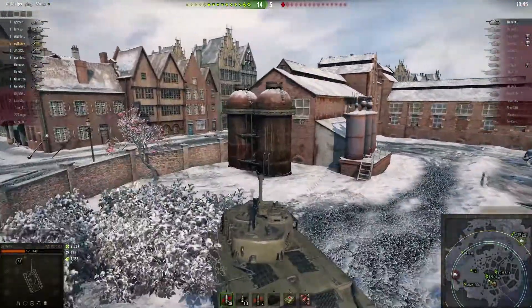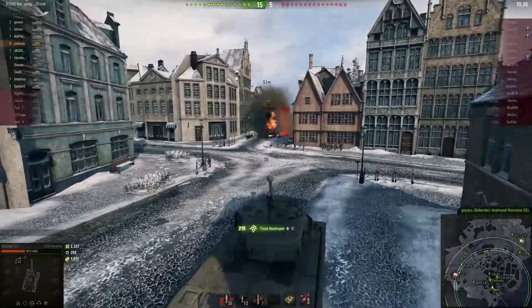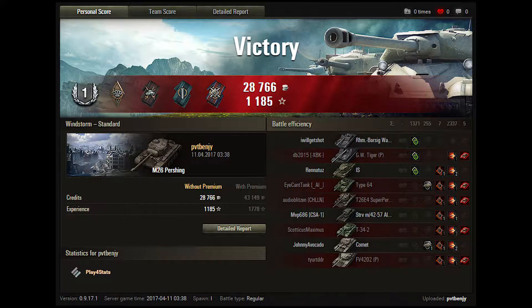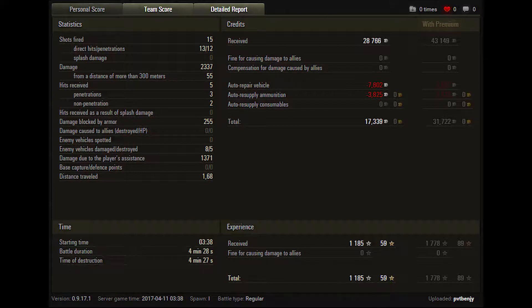All that remains is the IS that I tracked earlier — 215 health. Of course, thanks to RNG, I just tracked the tank and should have had that kill but didn't. Going over the stats: I made 28,000 credits, 1,185 base experience points. I don't have a premium account but I got the highest amount of damage on my team, five kills. After auto repair and auto resupply I ended up with only 17,339 credits.